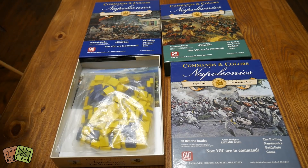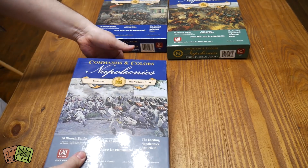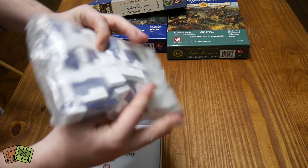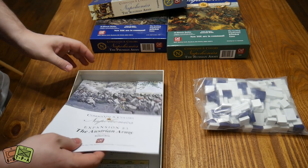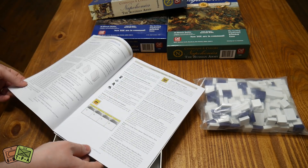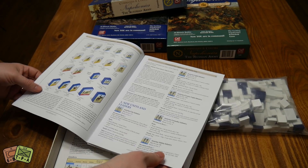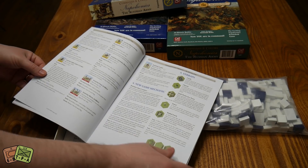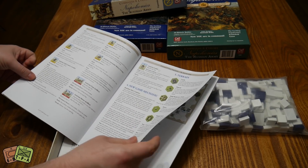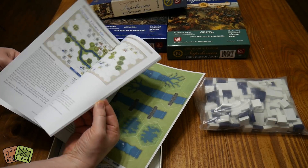Let's look at the Austrians — white and blue. White for the Austrians, blue for the French. This is Expansion 3 and it says 20 new battles. All the same stuff: a whole bunch of Austrian units, a whole bunch of French units. Again, one new game mechanic — nothing overwhelming in these expansions. This one introduces Battalion Mass counters. Then straight into it: 20 new battles.